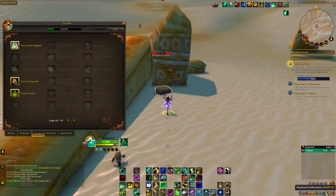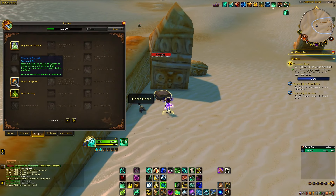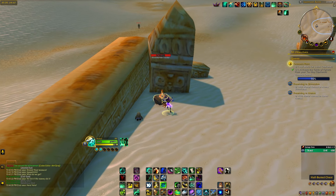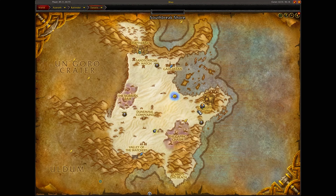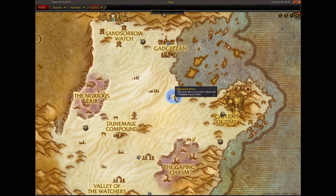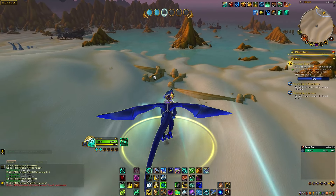As you're flying to the second location, we're going to be going to the very leftmost corner. You'll see there is a chest here — you can only interact with it when you have your Torch of Pyreth active from your toy box. Go ahead and hold the torch and open the chest to loot the golden chalice.